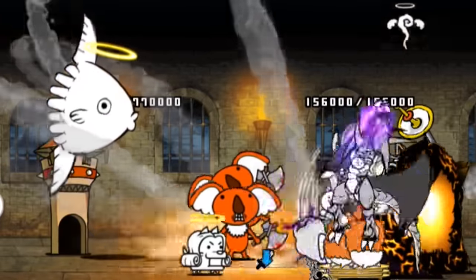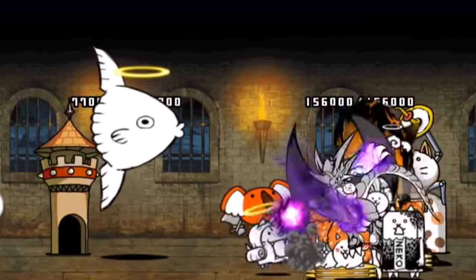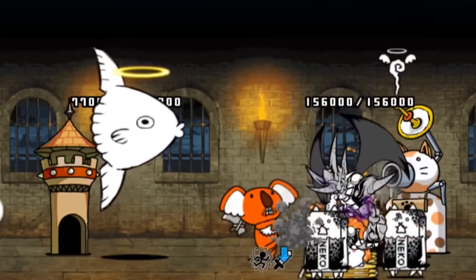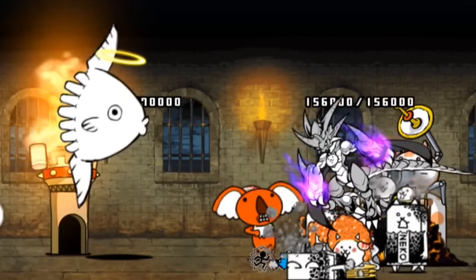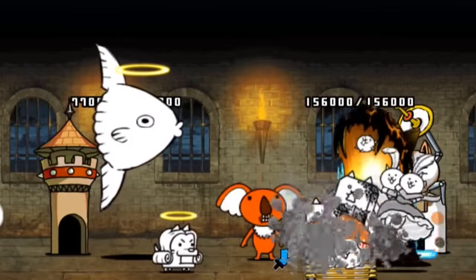While Resist Curse, immune to weaken, and Resist Toxic generally don't do too much, and HP up is your standard issue boosting talent. None of these solve his main issue, except HP up, which is too investment heavy for the benefits it gives him.